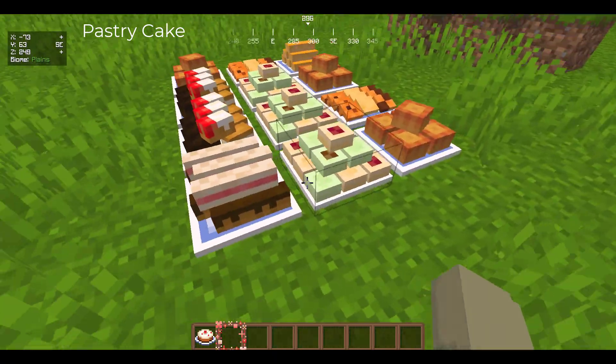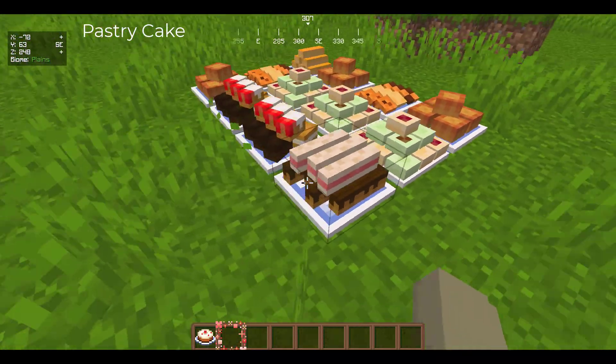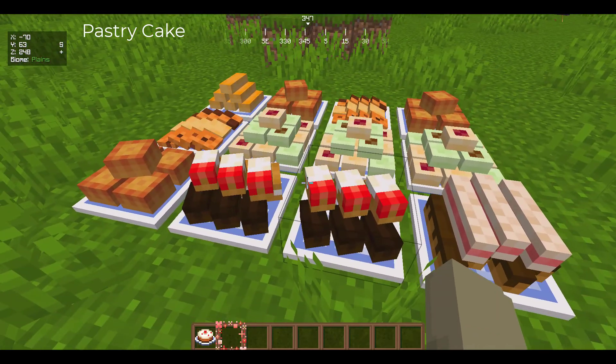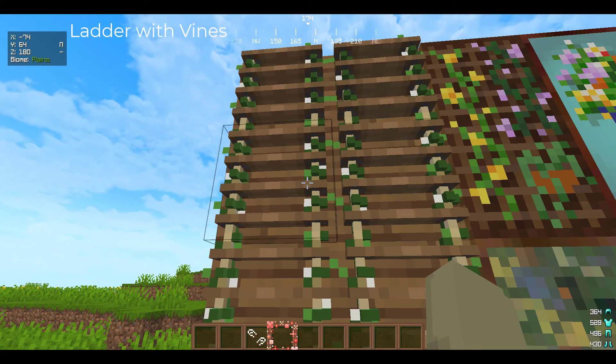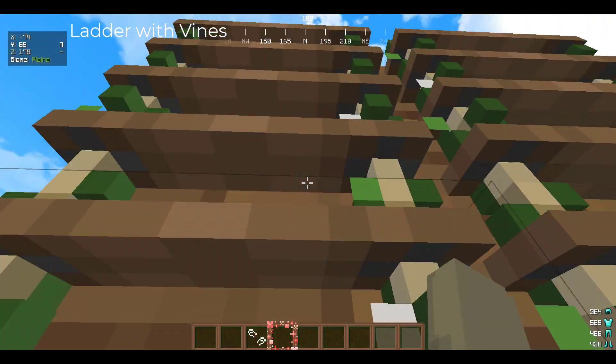The next pack we have is the Strawberry Cake pack and it changes your cakes into pastry cakes. It's randomized and it's cute. The next pack we have is the Ladder pack — it adds vines to your ladders, it is so cute.